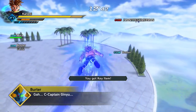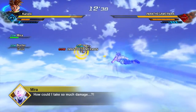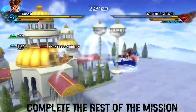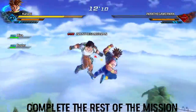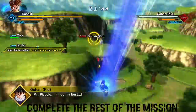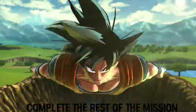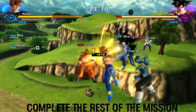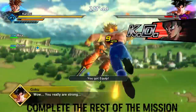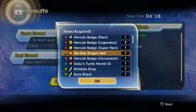We just got a key item right there. A key item means that you actually got the Dragon Ball. So what you're going to do is finish off the last person — find them and finish them off. As you can see, there we go, we got the six-star Dragon Ball.